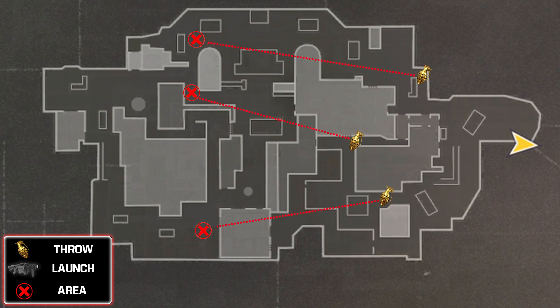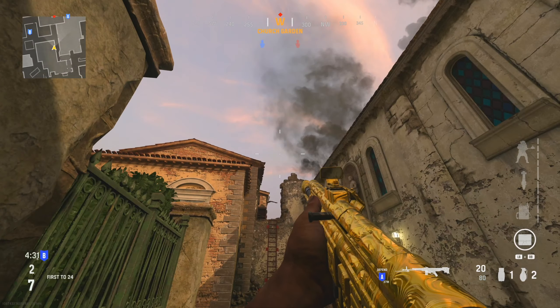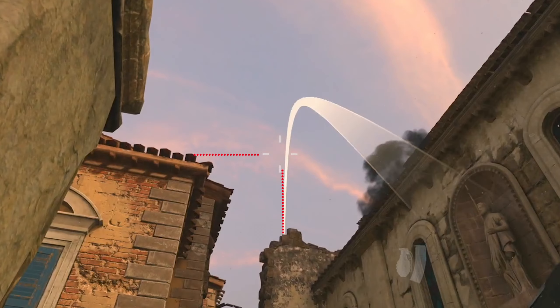Starting off on the defend side on search and destroy, or the C flag on domination, we have 3 nades and 3 launchers. For this first spot, running off spawn you're going to come up to the left hand side before you go up the ladder. You're going to aim up to the highest point of the wall in mid and also keep in line with the roof on the left.